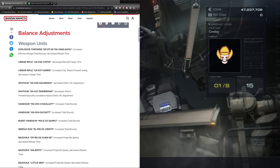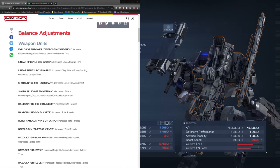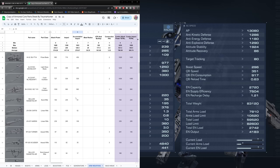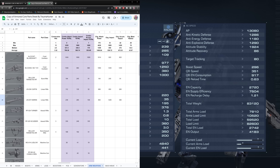Starting with the Explosive Thrower — we now have increased effective range, more rounds, and a faster reload. The two linear rifles also got changes: the Curtis got decreased recoil and charge time, while the Harris got an increase to charge attack power and a decrease to its charge time, which is very nice. The Harris charge attack power used to be 850 and is now up to 977.